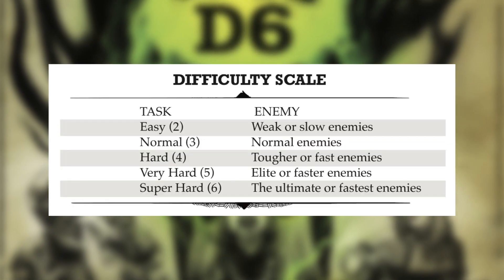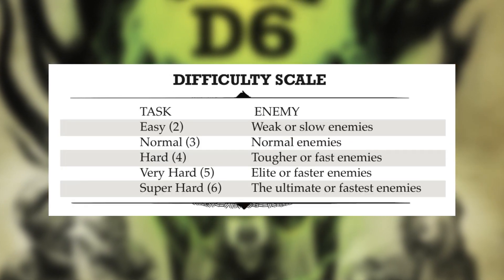The basic roll for Easy D6 works like this: you have a target number that will be lower or higher depending on the difficulty. You roll a die, and if you equal or exceed the target number, you succeed at whatever task you're trying to do. The tasks are completely up to you as a player — there's nothing on the sheet saying you can't do something. If you imagine your character is going to try something, you can do it. It's part of the fun and charm of the game.